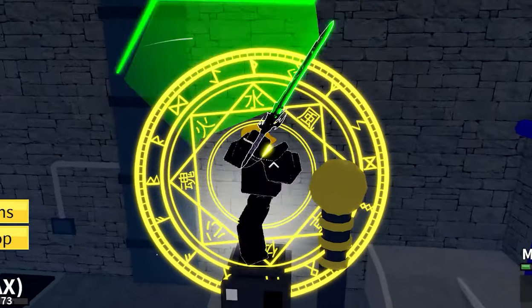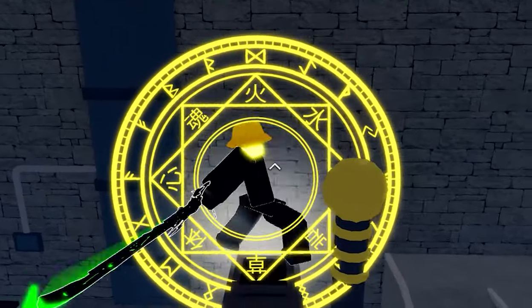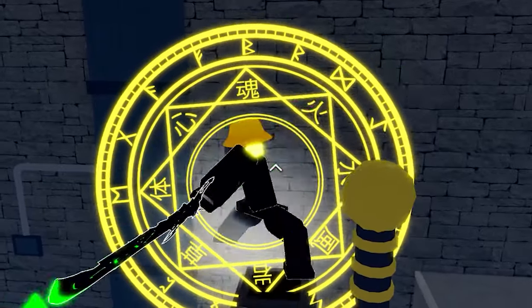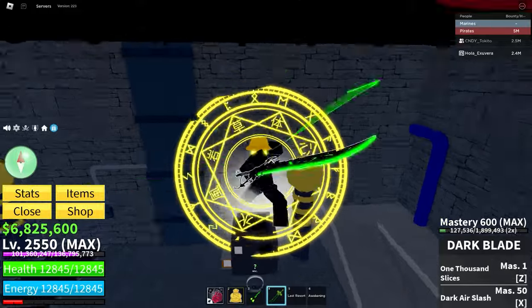If you position your mouse well, you'll be able to stay above the machine for a long time. This method lets you kill two possessed mummies instead of just one, so you'll get double the amount of bones compared to someone auto clicking in front of a single enemy.